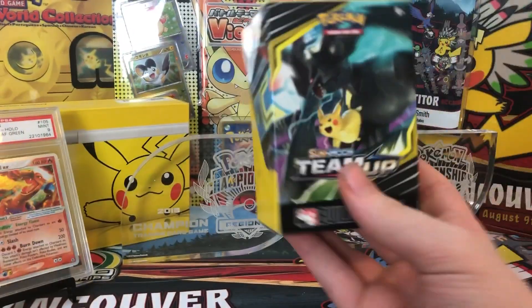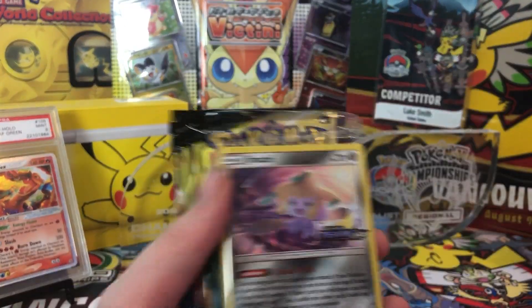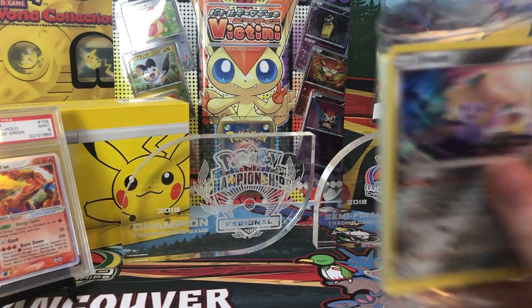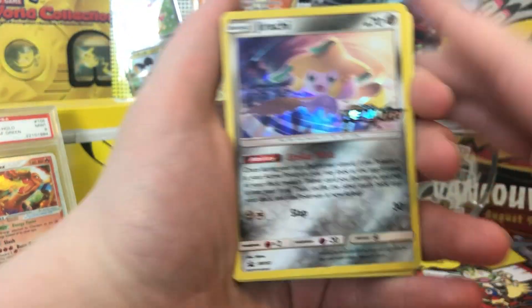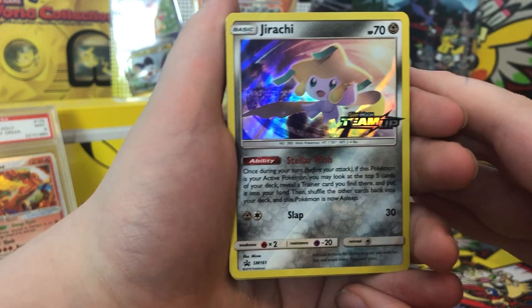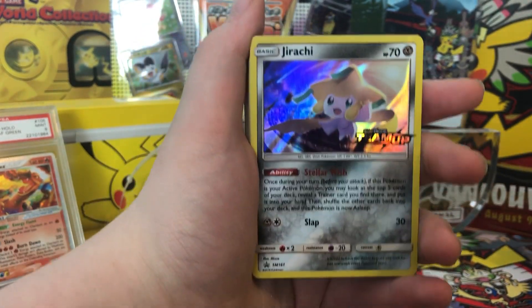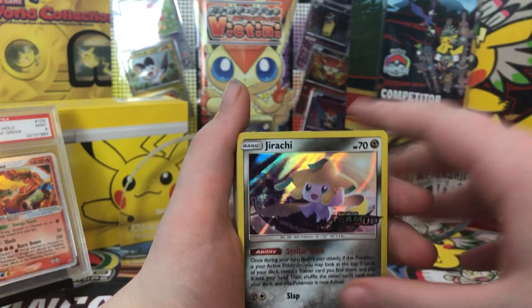I'm super excited to open up this Team Up set. If you guys don't know, it's got the Tag Team GX Pokemon in it, and I hear it also has regular GXs too. So we got a Jirachi promo in our Evolution Kit. Its ability is Stellar Wish — once during your turn, if this Pokemon is your active Pokemon, you may look at the top 5 cards of your deck, reveal a trainer card you find there, and put it into your hand. Then shuffle the other cards back into your deck, and this Pokemon is asleep. Definitely a good card — it's like a Trainer's Mail on an ability once during your turn. Definitely a good setup Pokemon.